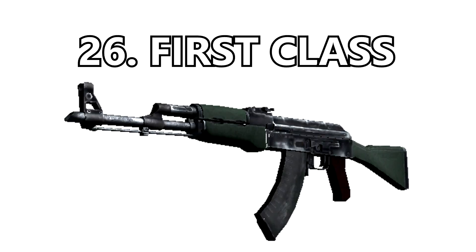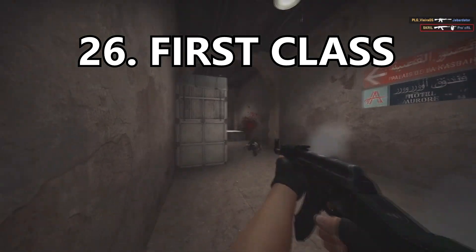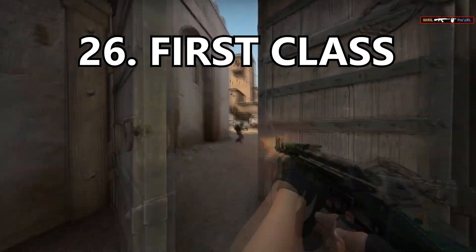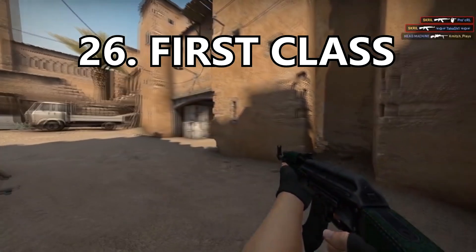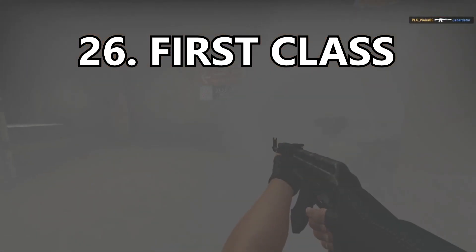Coming in at number 26 is the First Class. It's overall really boring but I do appreciate the leather design it's going for. I like the green tinted leather — I think that's super cool — but that's really where everything about this gun ends. There's nothing else that's notably changed about it.